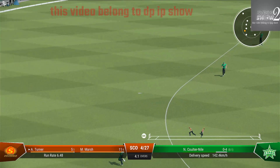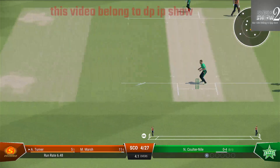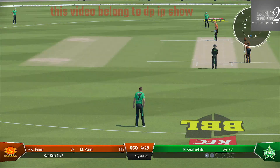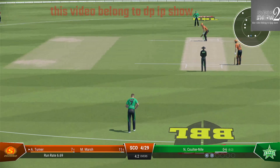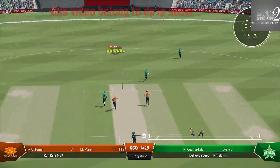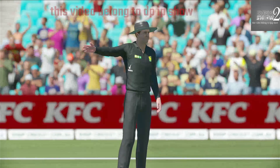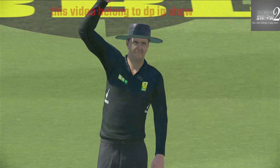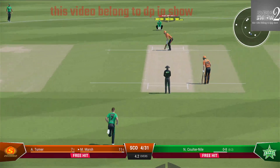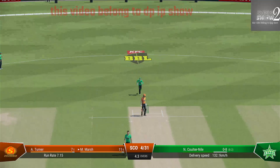Chance to run two. Overstepping — just a little too eager on that delivery. They must have just slipped a little in their delivery stride to bowl that no ball. Sometimes it can happen when you're trying too hard. Obviously didn't like the look of that one and just ignored it.